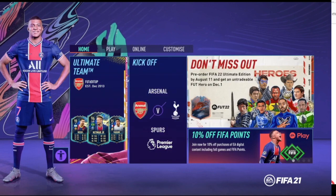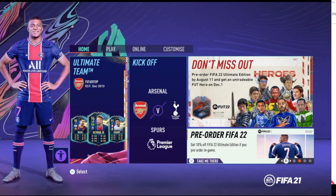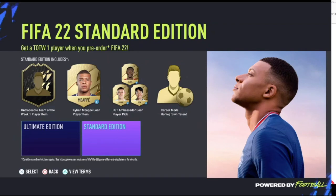If you go into Ultimate Team, go down to the bottom and across to pre-order FIFA 22. Once it's loaded up, you'll have the choice between the two. You'll still get the loan item for Kylian Mbappe, the untradeable Team of the Week player, an Ambassador Loan Player pick which is a high-rated loan card, and the opportunity to get a Career Mode Homegrown Talent player.